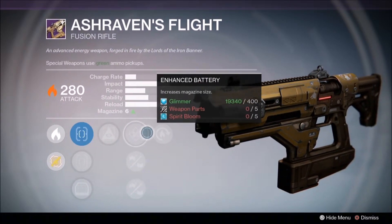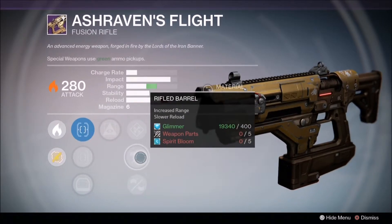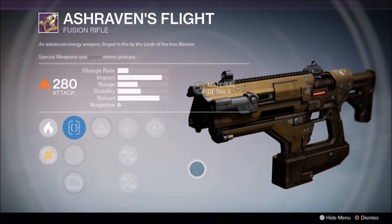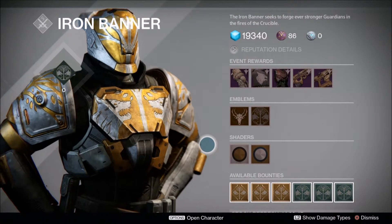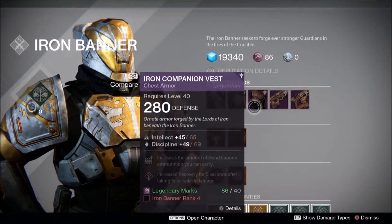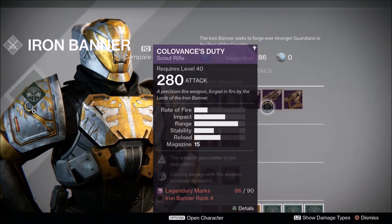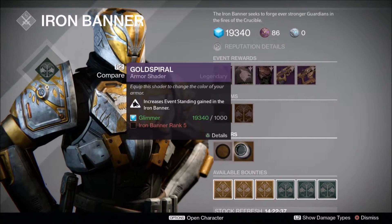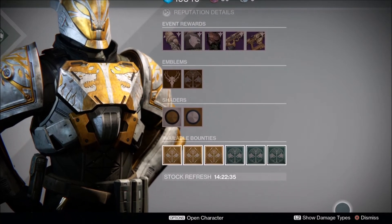is a scout rifle. It looks like it has a really good roll — I want to test it out. It has good scopes on it; I'll probably be using the first one that's already on there. Zen Moment, Field Scout, Braced Frame — yes, gonna use that — Small Bore and Hidden Hand. This thing should be a headshot magnet. If only it was full auto.